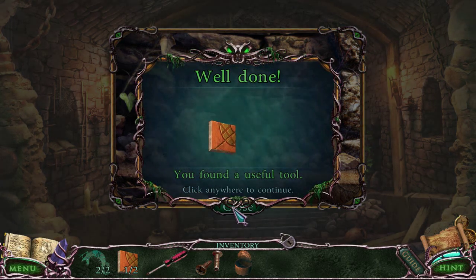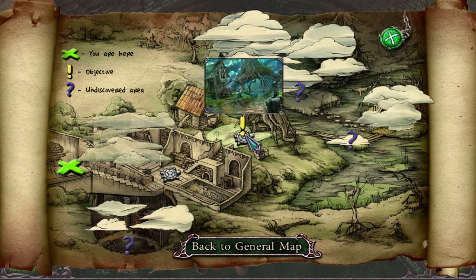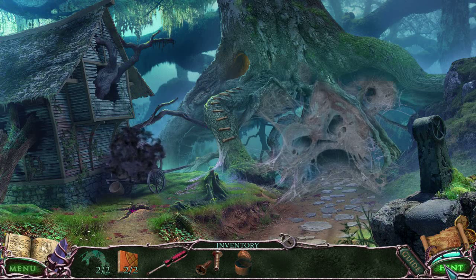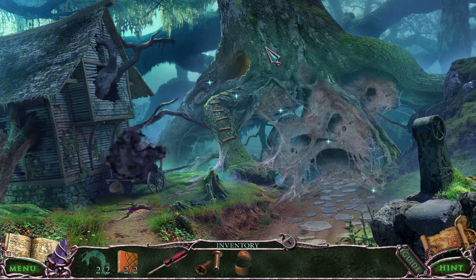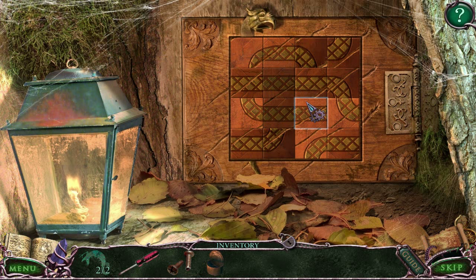That's puzzle piece number one. Need to find puzzle piece number two. The map shows there are three more areas in this particular chapter — we're on chapter number four right now. Oh, I have two of the puzzle pieces already? Score! Let's just solve this puzzle.